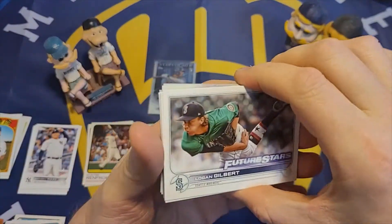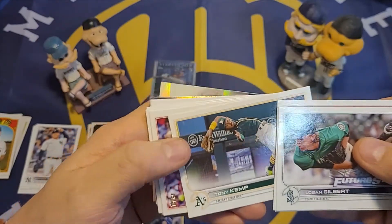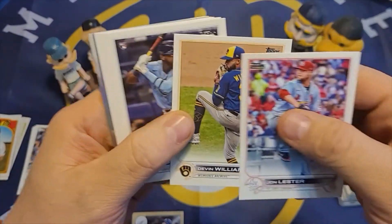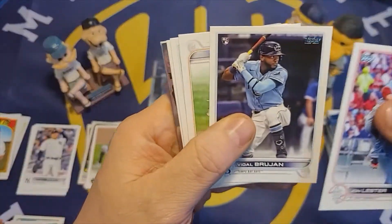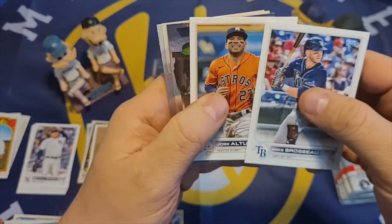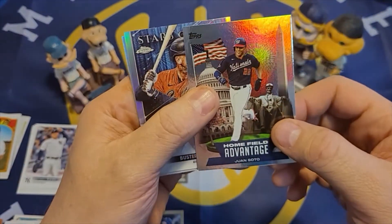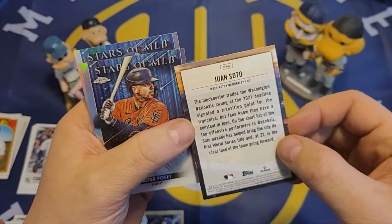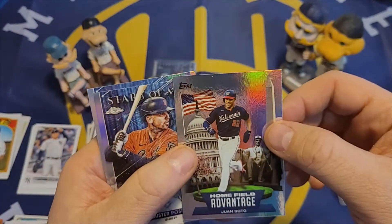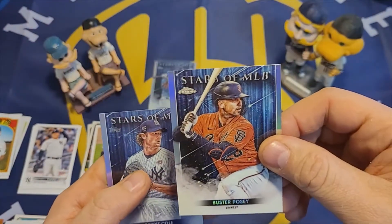Next pack: Logan Gilbert future star, Dodgers card, Rockies card, Diamondbacks card, Tony Kemp doing some contortions, John Lester, Devin Williams with the Brewers going in my Brewer pile, Vidal Brujan nice rookie card, Gregory Soto, Mike Brousseau who is now with the Brewers, Jose Altuve. And a nice Juan Soto card — a Home Field Advantage insert. Not sure what the insert set is exactly but never going to complain about getting a Juan Soto. The Topps Chrome Stars of MLB is Buster Posey.